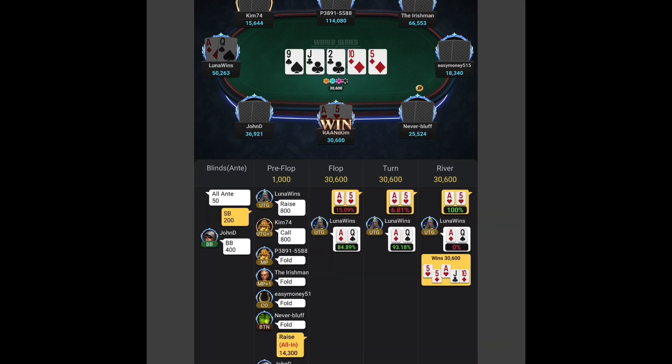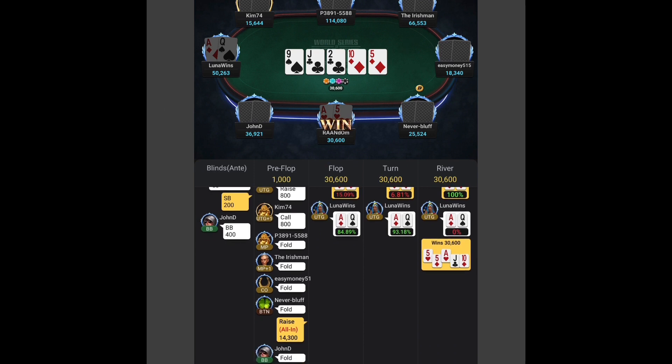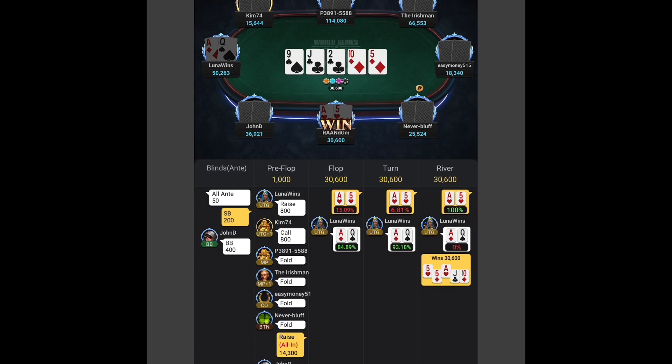Here's the first example of what I mean. There's a raise and a call, some dead money, so I shove with ace-five suited from the small blind — about 30-something big blinds. One guy calls, we get it in against ace-queen. I said 'bink' before the river and hit the five. This was a calculated gamble. I've played a lot of these satellites and had a lot of early exits. You've got to take chances early and try to build a stack. We get a nice double-up on hand number four.